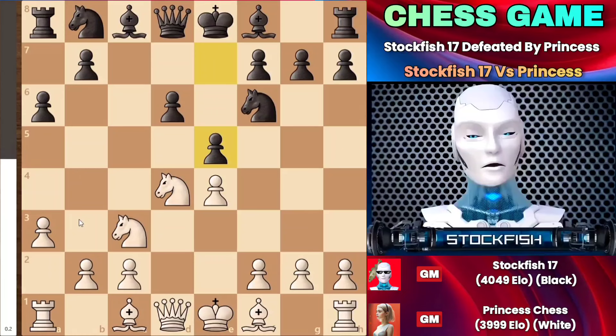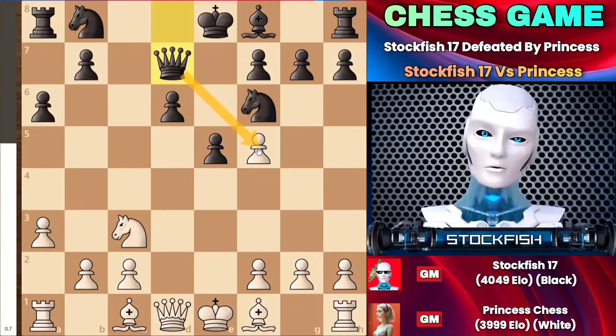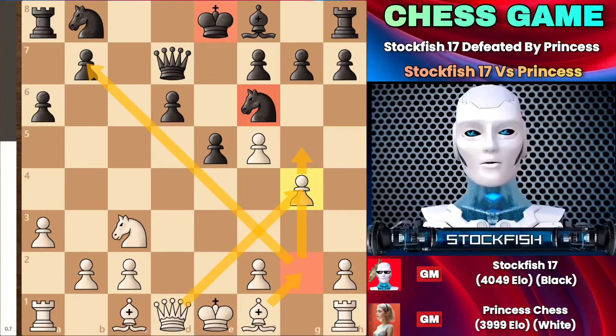Princess Chess used her 200 IQ brain and moved her knight to f5, which was wonderful because if I dared to capture the knight, queen d7 might follow, attacking the pawn. White could then consider g4, putting pressure on the kingside, where g5 is also possible, followed by bishop to g2, putting pressure on the b7 pawn. That would be employed by white to create pressure against black.